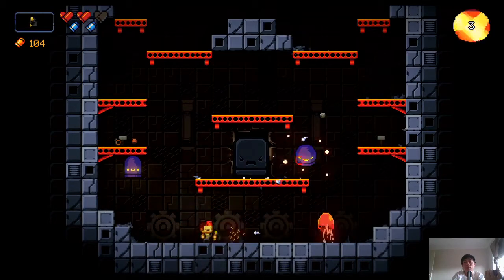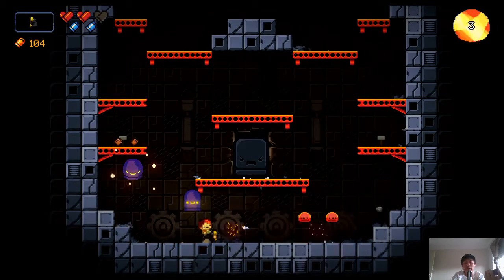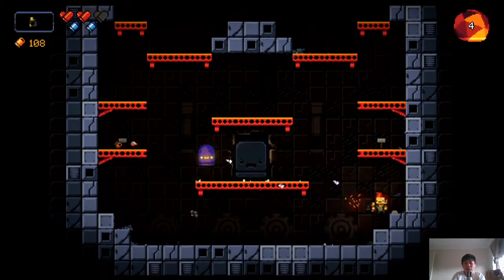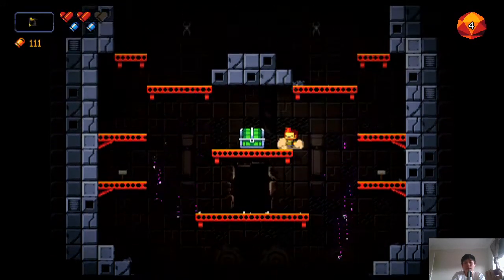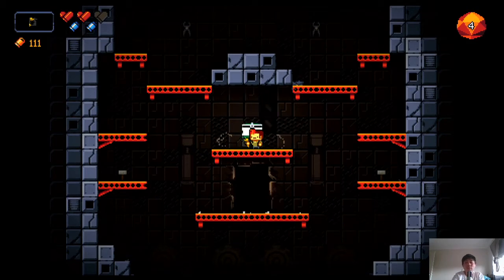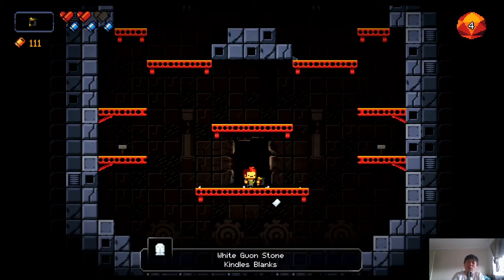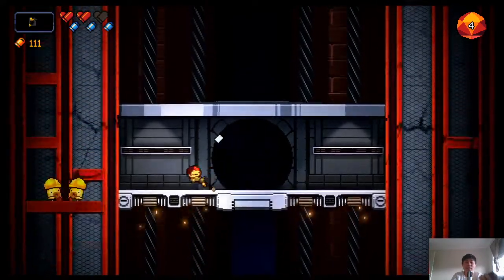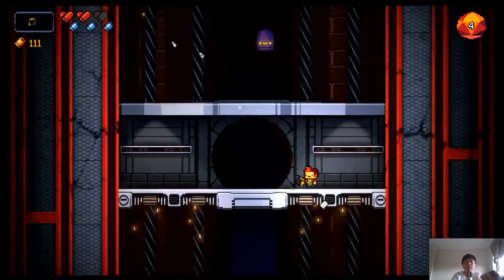What do we get? Nailgun — nailgun's terrible, doesn't do any damage and has really bad spread. Green chest — another White Guon Stone, so we just get blanks. I need to use my blanks. I need to blank things.